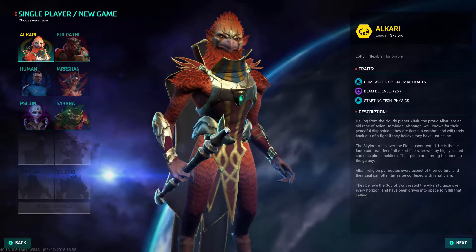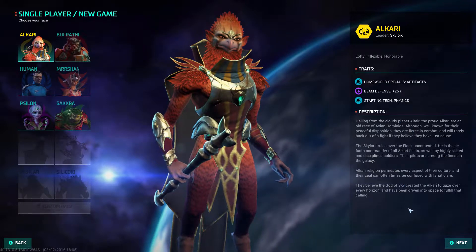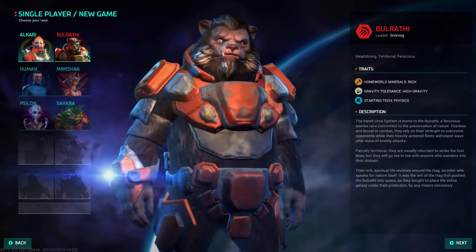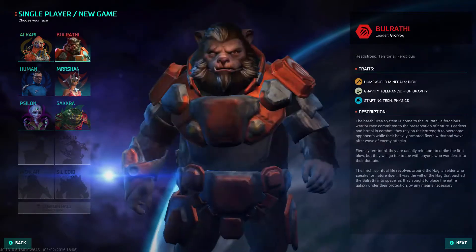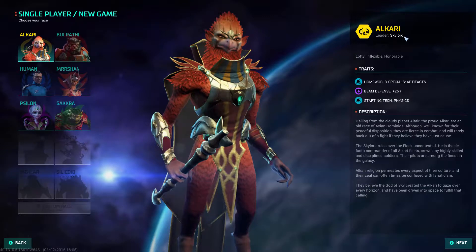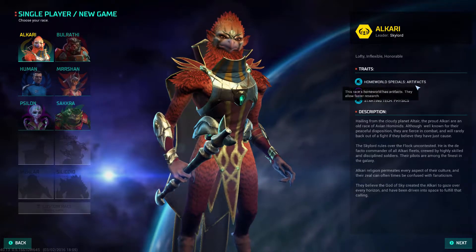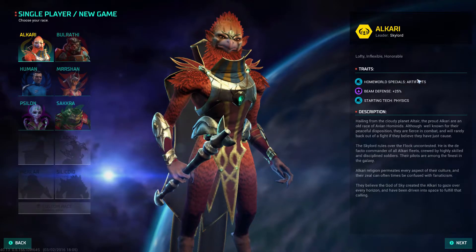So this is the new game screen. There's going to be someone commentating. You can just read the description and you can see the six current races. Unfortunately, this is one thing they need to work on — every time you click on one of these races, it restarts the description. So it gets pretty annoying when you're just scrolling through them all. We've got the Alkari, whose leader is a Skylord. They're lofty, flexible, and honourable. Their homeworld will always start with artefacts on it, which increase research speed on that specific planet.